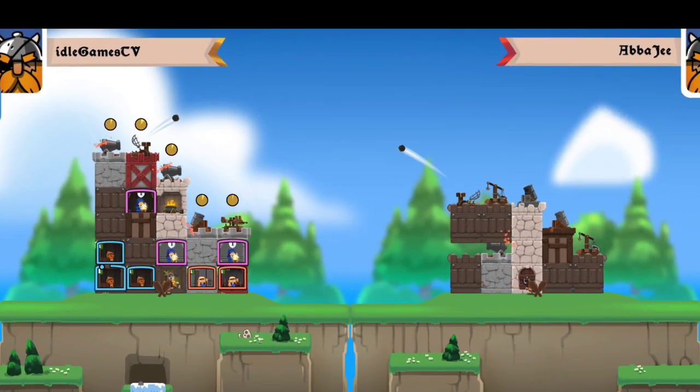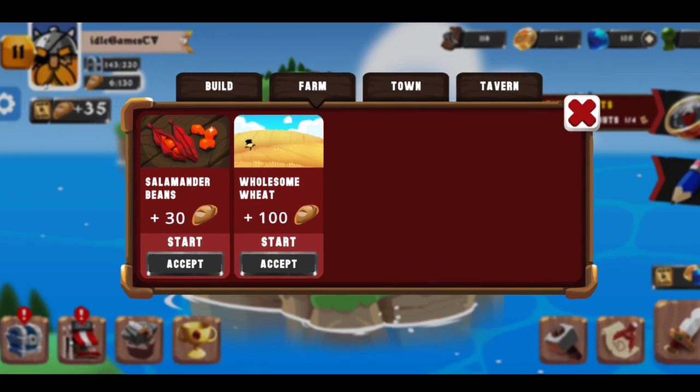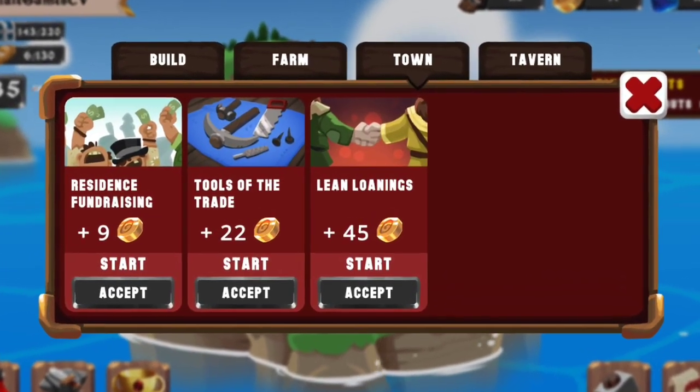This game is only PvP, so you'll fight against other castles. You will need bread to jump into another fight, and you will also need to send workers in order to have enough gold coins.